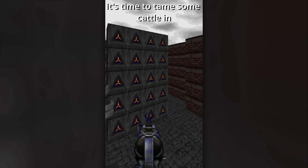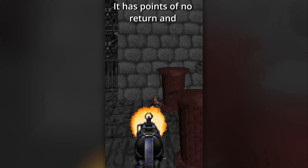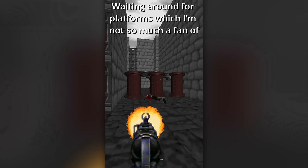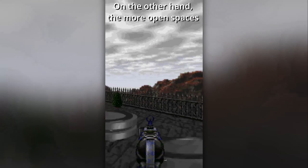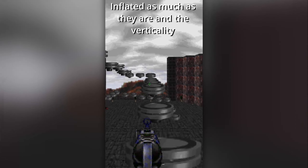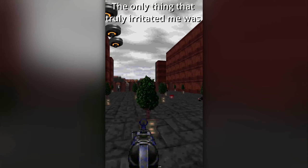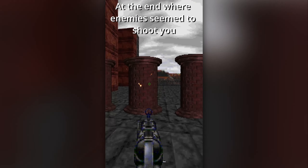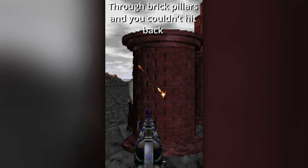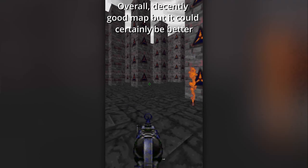It's time to tame some cattle at EDM6, Ride 'em Cowboy! I'm not so sure about this map — it has points of no return and waiting around for platforms, which I'm not a fan of. On the other hand, the more open spaces feel like they actually fit Rise of the Triad better, probably because the ceilings can be inflated and the verticality complements it. The sky insta-killing you does provide an interesting mild challenge at the start. The only thing that truly irritated me was at the end where enemies seemed to shoot at you through brick pillars and you couldn't hit back, but you can retaliate once you get around it. Overall, a decently good map, but it could certainly be better.